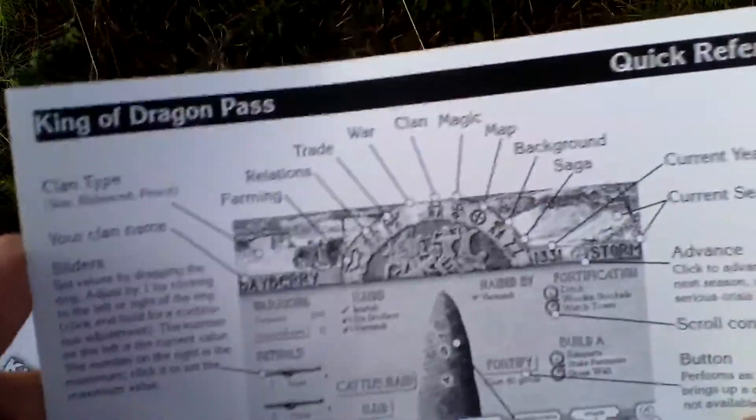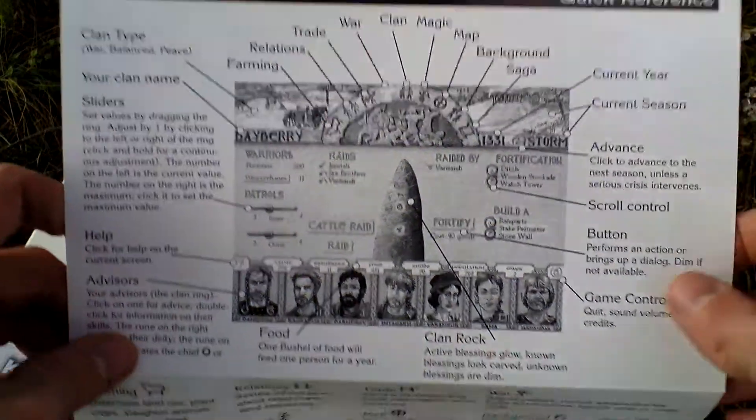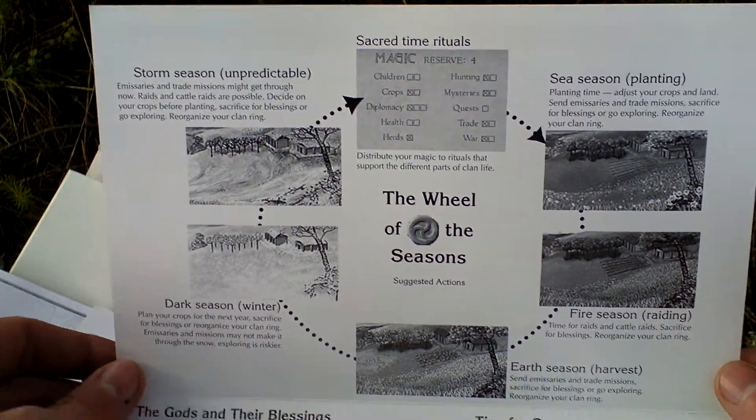Then there is a quick reference card where you can see the game interface with the legend, and the wheel of seasons.